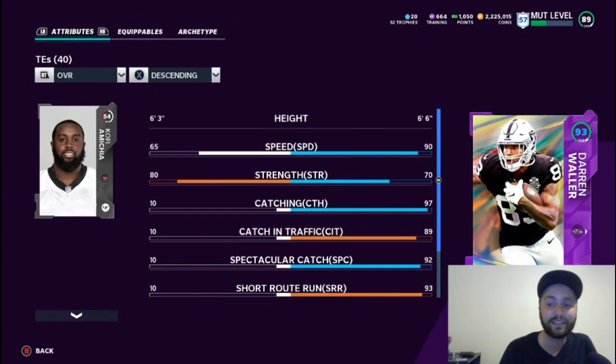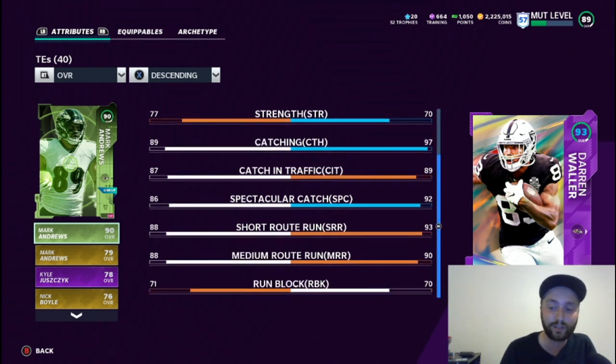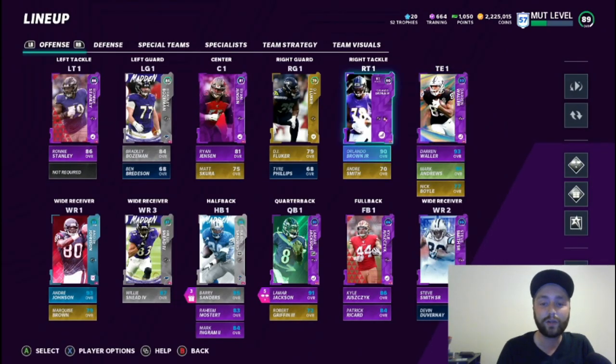Another card we added to the team — Darren Waller at 90 speed. He's 91 on my normal team, 97 catching. This dude just runs routes like crazy, gets wide open, and he is a baller. Such a good card — best tight end in the game. We also added Orlando Brown Jr.